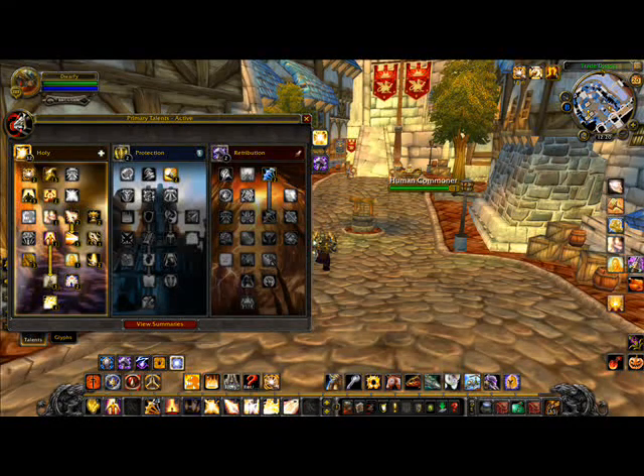Word of Glory, which you can see on my action bar as Ability 6, is also kind of cool. It changes its healing depending on how much Holy Power you have, and at full Holy Power it does about 7k. It is instant and has no mana cost.